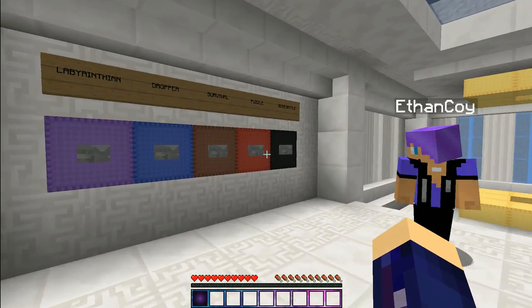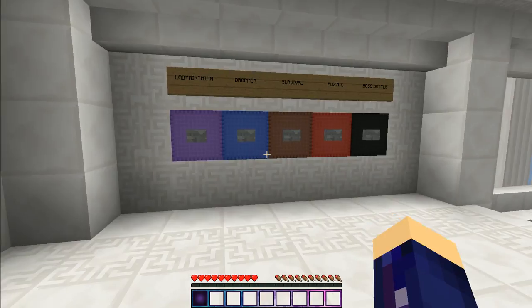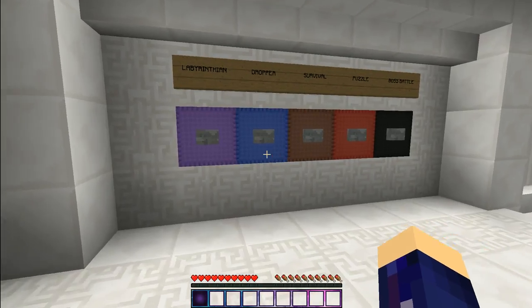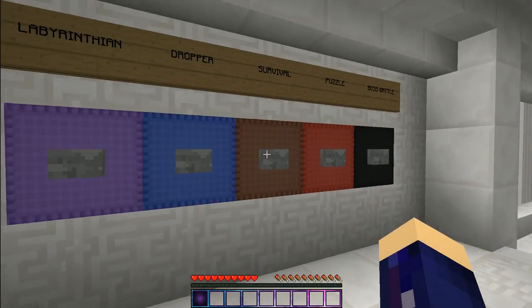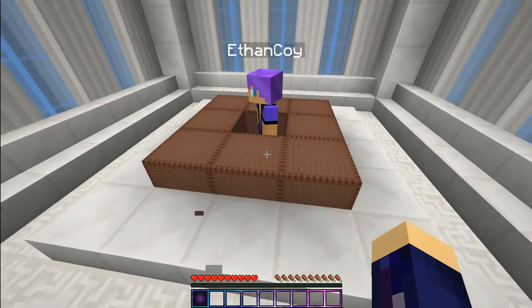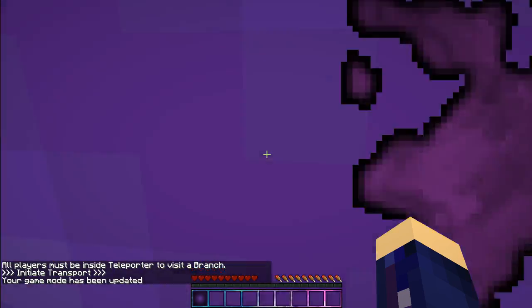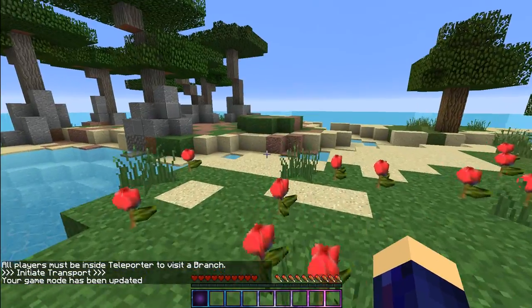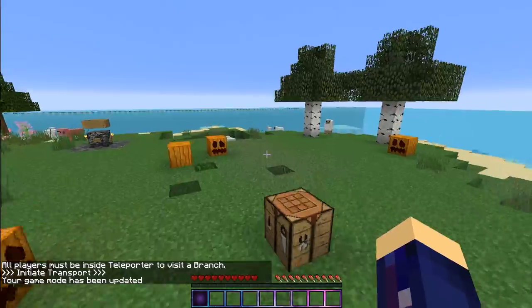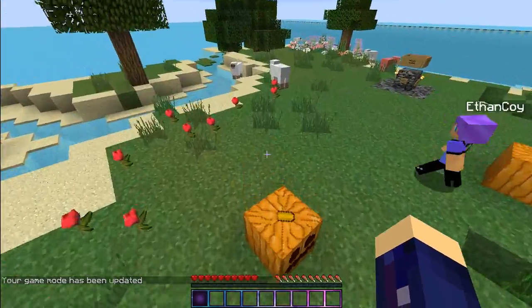Let's do puzzle. We could totally get it over with and out of the way and save the fun ones for last. I really like dropper so we should save that. Dropper's a fun one. Okay so into the poop. Last one was B and this one's poop. Wise choices on us. I remember this one — I watched Cupquake and Stacy do it and I liked it.